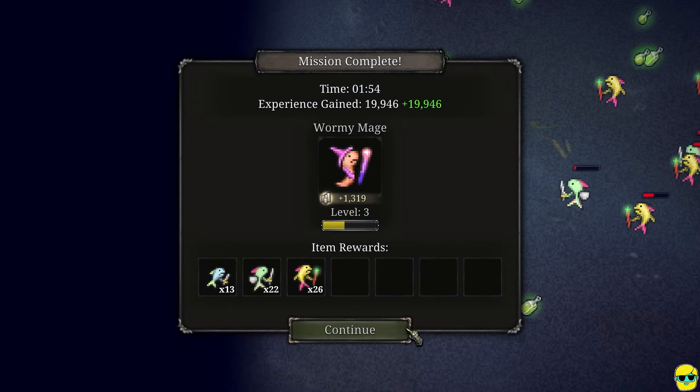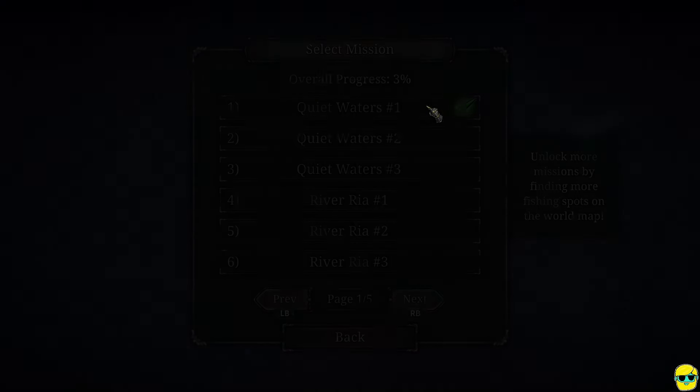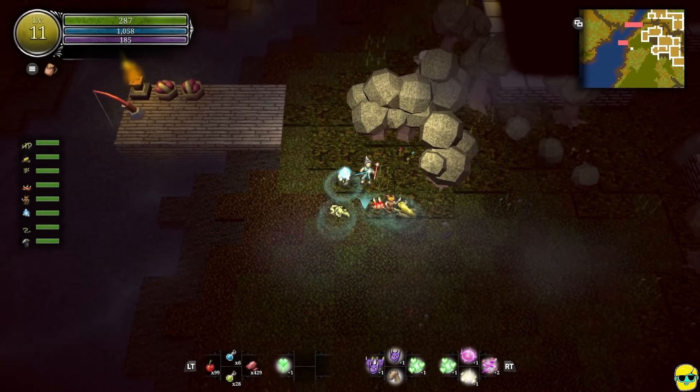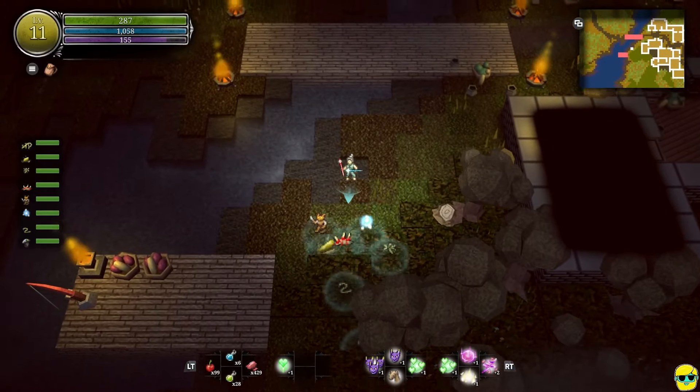Mission complete. Cool. Is this fishing? So I got all of these fish, which I don't know what we do with it, but I made like 1,300 silver. Somebody was telling me in the comments it's a good way to make money, and it really is. That's a lot compared to what I had. Alright, so we can do that more. That's fun.